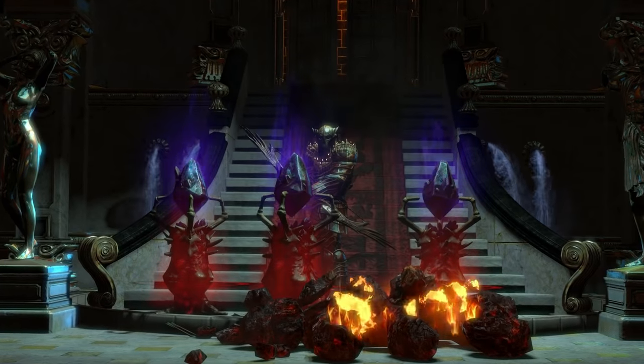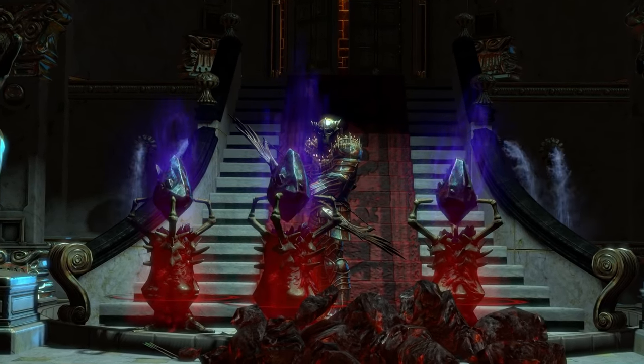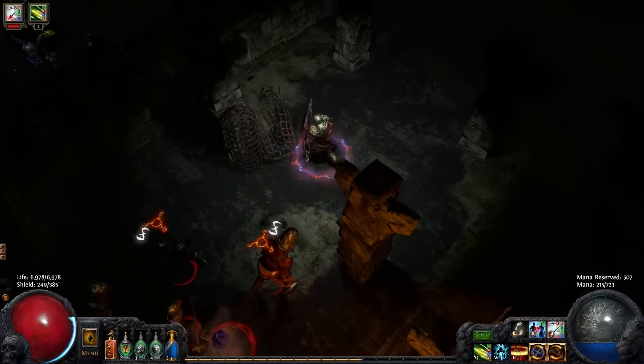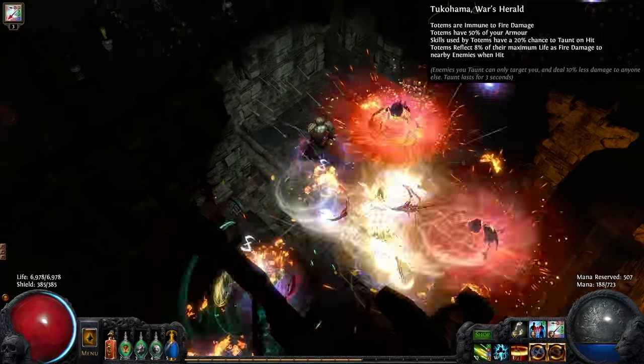This week's character is a Chieftain Marauder in the Hardcore Essence League who summons Explosive Pillars of Havoc on the battlefield. The build focuses on synergy, created by using the Chieftain's Ascendancy passive, Tukuhama's War Herald.